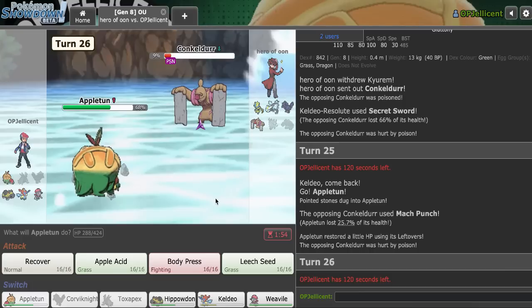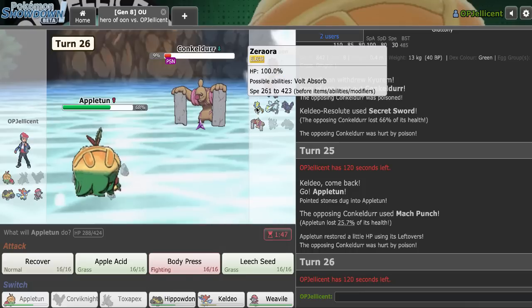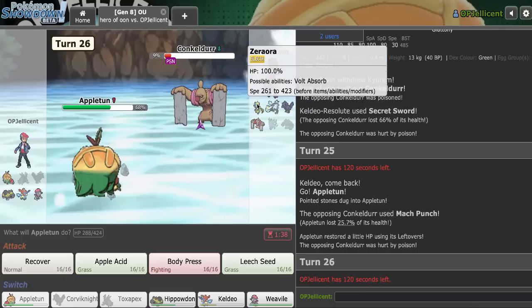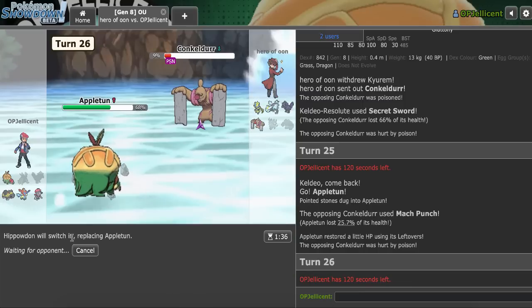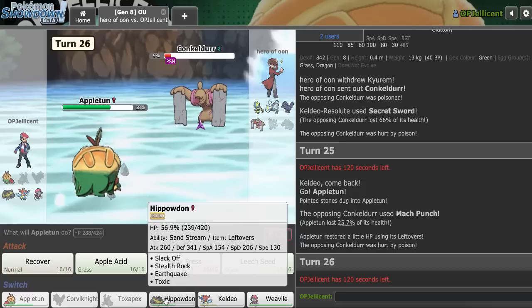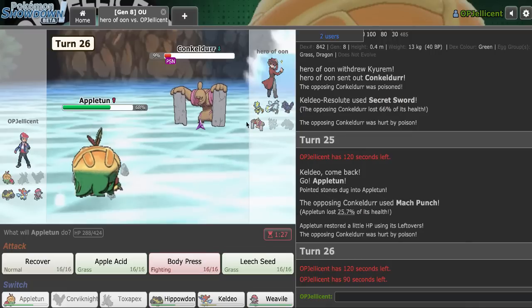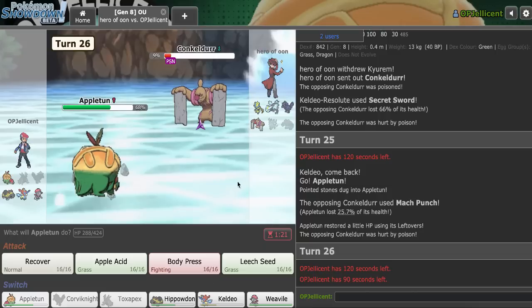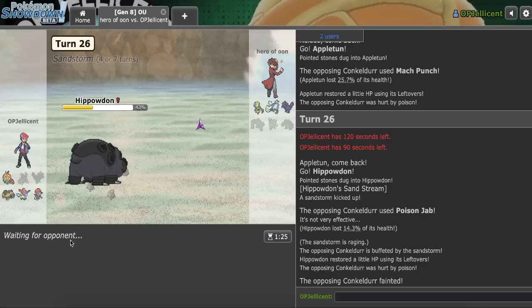If they're Grass Knot Zeraora, I think they win actually. Do I keep Appletun for Zeraora or do I keep Hippo? Assuming they have Grass Knot, I lose if Appletun goes down. If I go Hippo, it comes down to what else Zeraora has, but we'll make the Hippo play. Even if they go down to Poison and I go Hippo, who would I bring in immediately after? If I go Weavile on Kyurem or Corviknight, that's wonderful, but if they bring out Zeraora, that's really bad. We'll go Hippo - they actually Poison Jabbed right there, so that might save me this game.